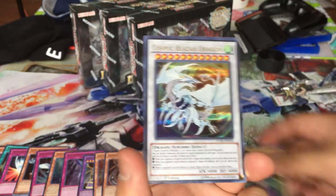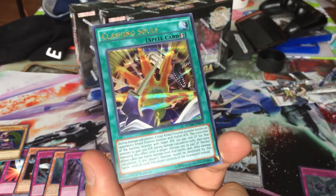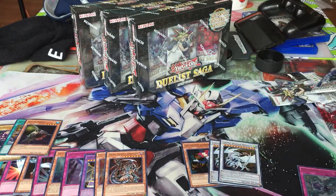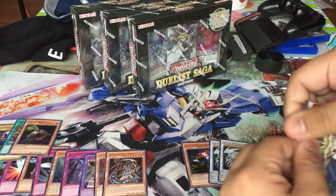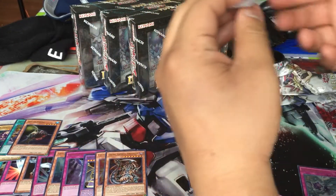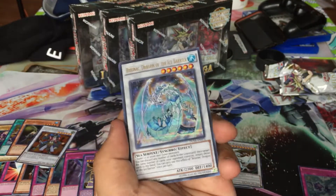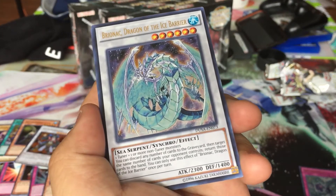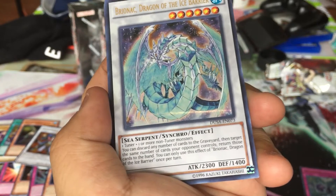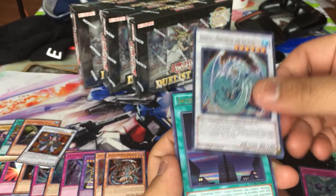A second Cosmic Blazer Dragon, a Death Shark, and Clashing Souls. Moving on to the next pack — a reprint of Goyo Guardian, which is cool. Yes! A reprint of Brionac, Dragon of the Ice Barrier — it's beautiful! It's a tuner plus non-tuner. You discard any number of cards from your graveyard, then target the same number of cards your opponent controls and return them to the hand. You can only use this effect of Brionac once per turn. It's limited to one, so I'm holding on to that.